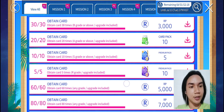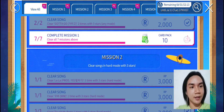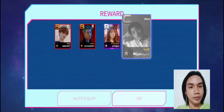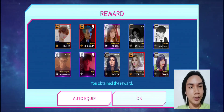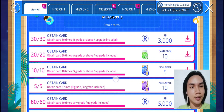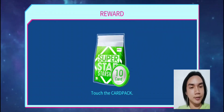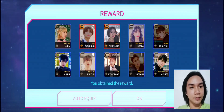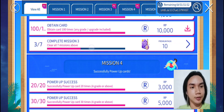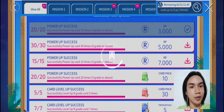Just claim that Card Pack 10 here first so that my inventory will be full. Make sure for Mission 3 is to obtain cards. Start here first for the successful card power-up.